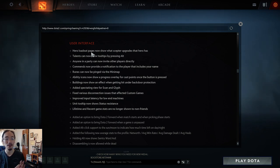The ability cast point progress overlay probably shows how long the ability takes to cast. Buildings now show a visual effect when getting hit while under backdoor protection, making it more obvious. Added a spectating view for scan and glyph. Various disconnection issues affecting custom games have also been fixed.